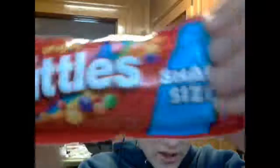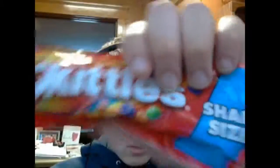Next up, right here we have Skittles, share size. And we have more Skittles, share size. We also have Bubbly Bubblegum in the shape of a Christmas tree. So that's it for those presents — those were the stocking stuffers.